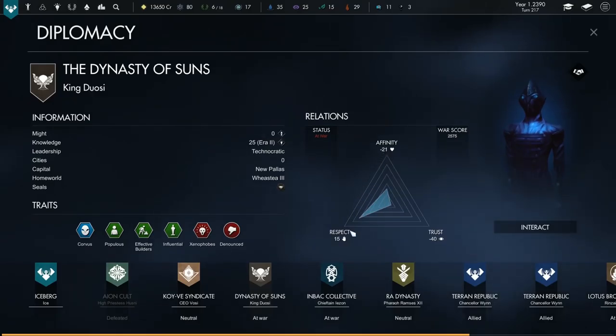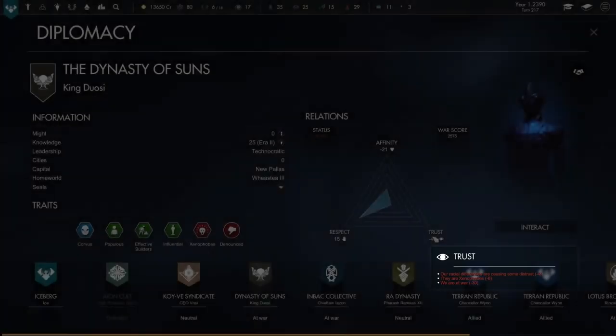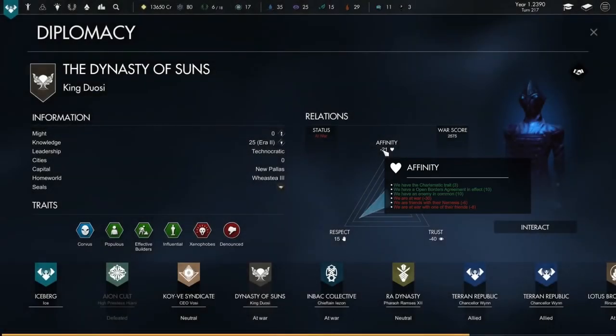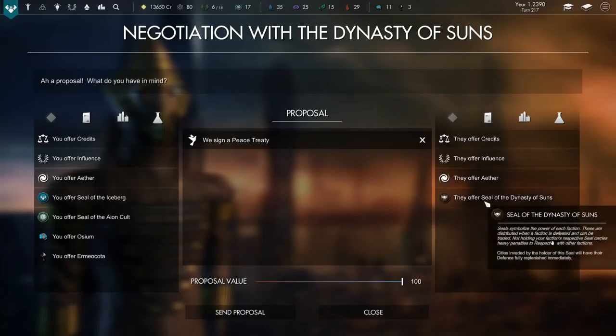Diplomacy is the backbone of any 4X game, and in Pax Nova you'll encounter several other factions to make deals with and start wars. Here's what our relationship looks like with King Duosi from the Dynasty of Sons. This is expressed as affinity, respect, and trust. We can see that Duosi respects us — we've got better technology and have won against the Dynasty in combat, which is going to help us negotiate later on. Our affinity and trust are bad though, mostly because we're currently at war. But we're charismatic, we've got an open border agreement and an enemy in common, so if we could just end the war, I think they'd like us a lot more. So let's speak to them and see if we can make that happen.